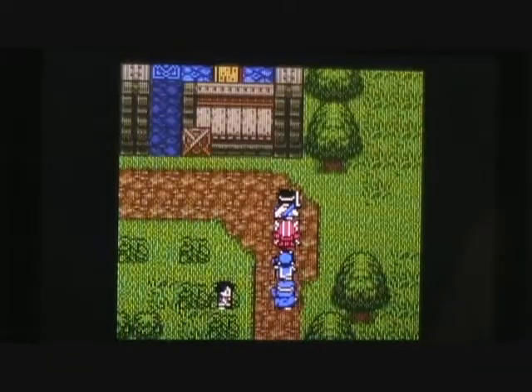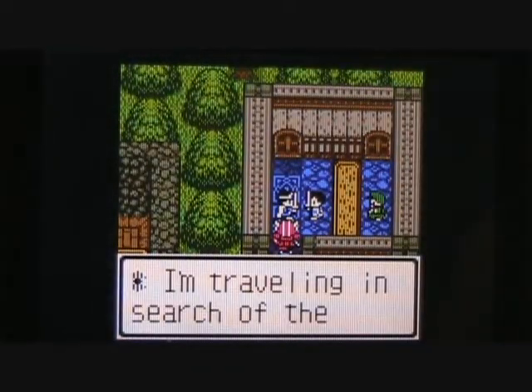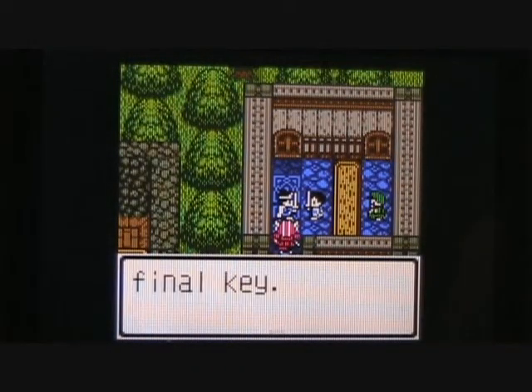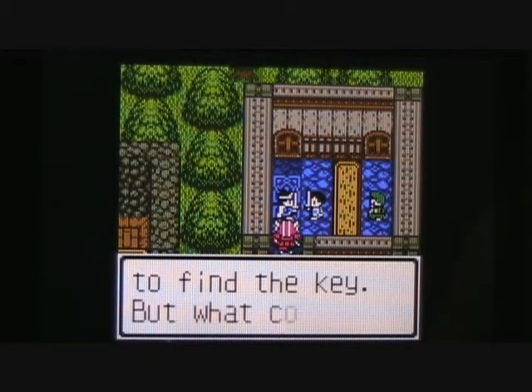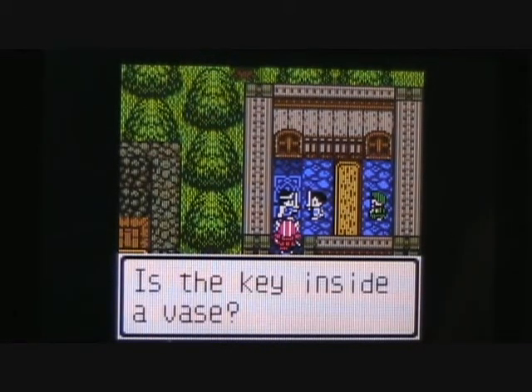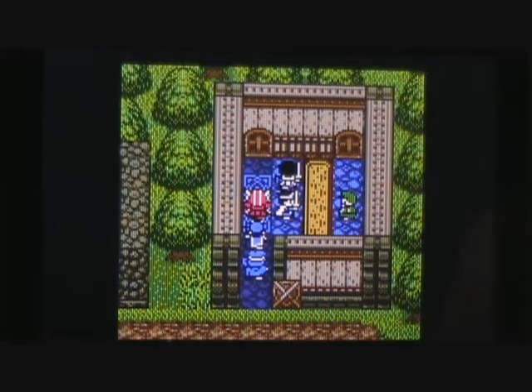Okay, well I guess there's a big temple somewhere here in town. Let's talk to this warrior. He says he's traveling in search of the final key — well, so are we. He's heard that a vase is necessary to find a key. But what could that mean? Is the key inside a vase? That's interesting. Apparently we need to find a vase in order to get the final key. Okay, you can get out of my way now. Thank you very much.